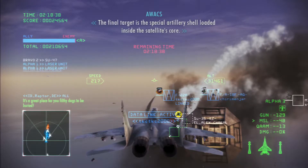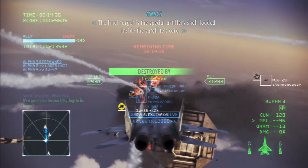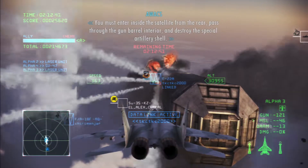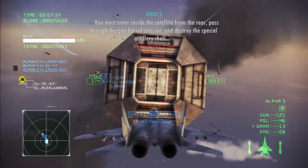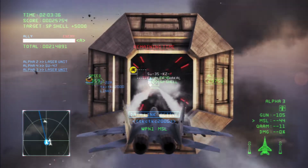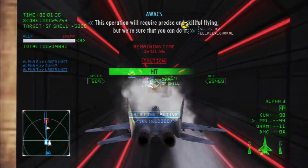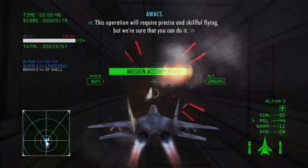The final target is the special artillery shell loaded inside the satellite. You must enter inside the satellite from the rear, pass through the gun barrel interior, and destroy the special artillery shell. This operation will require precise and skillful flying, and we're sure that you can do it.